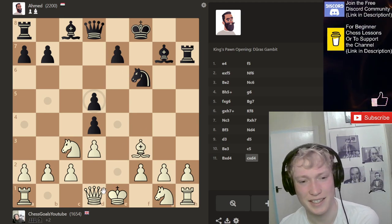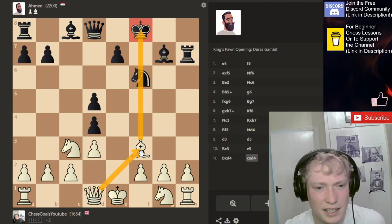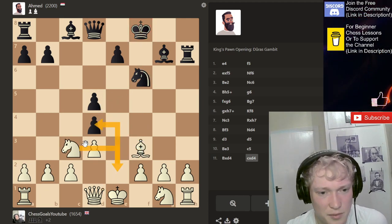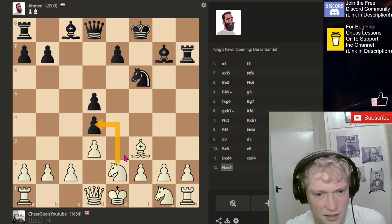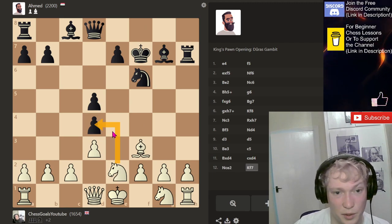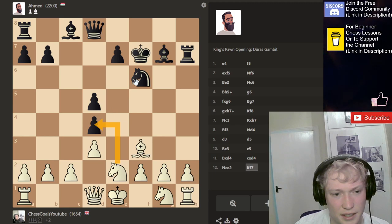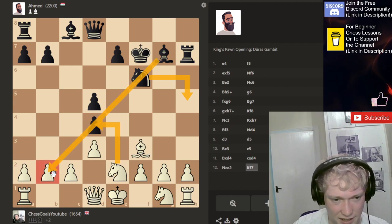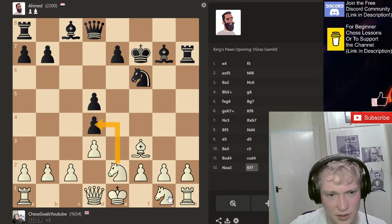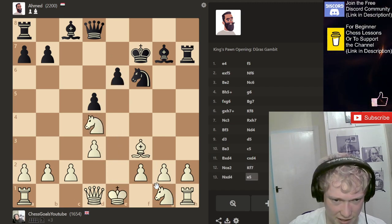He's got this sort of open king. I can't take this pawn. We're targeting this pawn here. We want to get castled and then just grab this pawn. Can they move this? The bishop's attacking my knight in this square here. Maybe I don't need to take this pawn, but it does free up space for my other knight, so I actually like it.